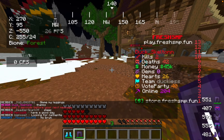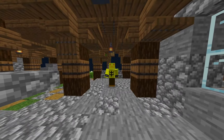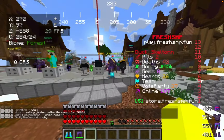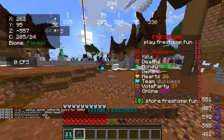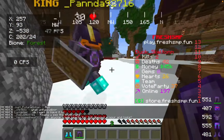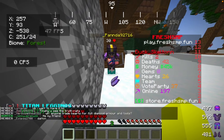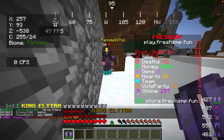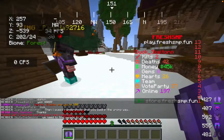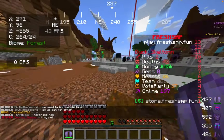I did some more asking around and eventually found this person named Panda who said they'd be willing to trade for my leggings and boots. They're going to trade us an Elytra for it. Please don't scam me or else I'm going to have to restart. Here's your stuff — and thank you for the Elytra. Now we have a king Elytra with Mending and Unbreaking III. This is really nice. We're getting closer to the netherite block.